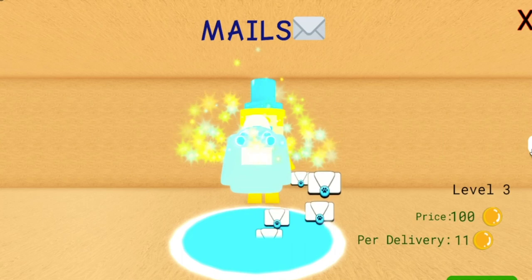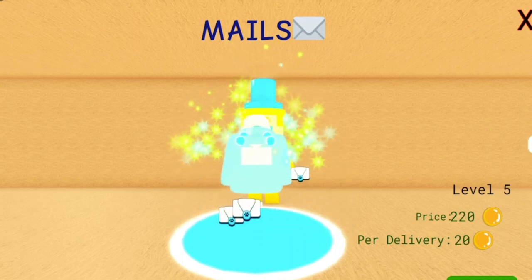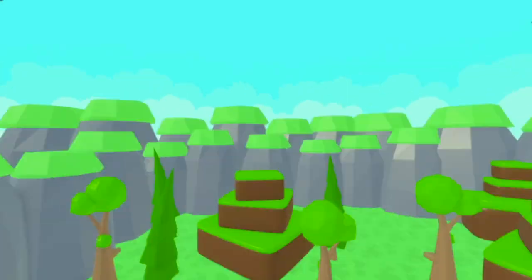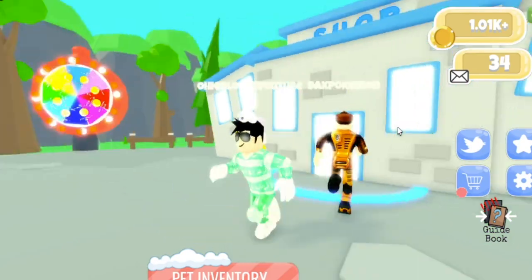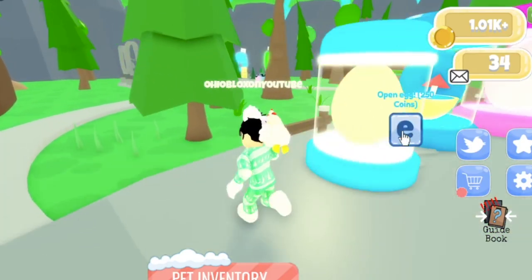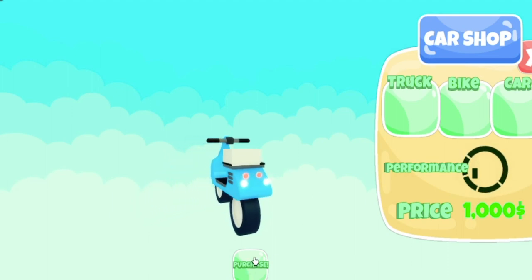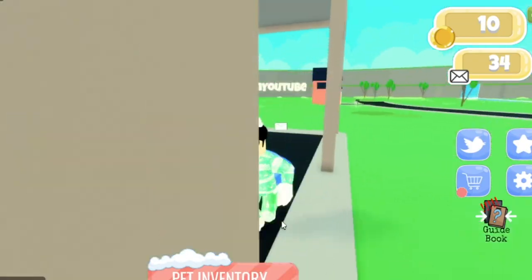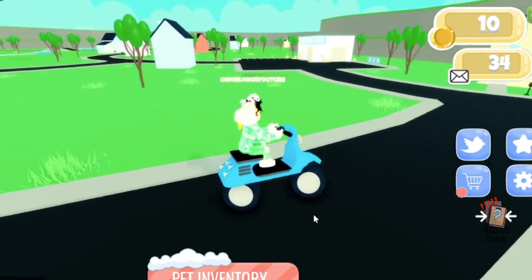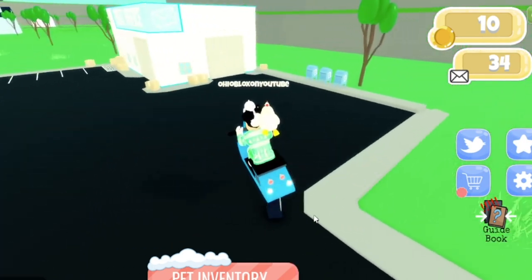At the shop you can get better mail and it'll give you more coins per delivery. I have level 7 and get 40 coins per delivery, and I don't know how much more my pets get me. So let's go buy a car. Let's buy the moped — I think this is the moped. There we go. Well, we're not going too much faster, we're still kind of slow, but it's an improvement.